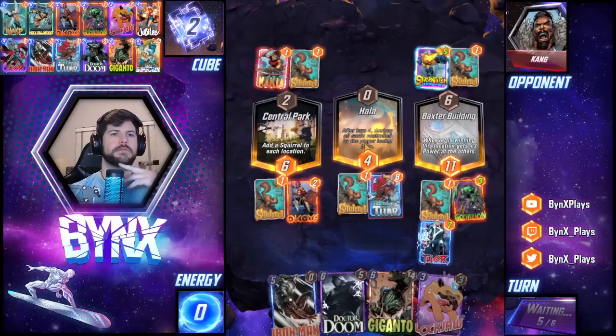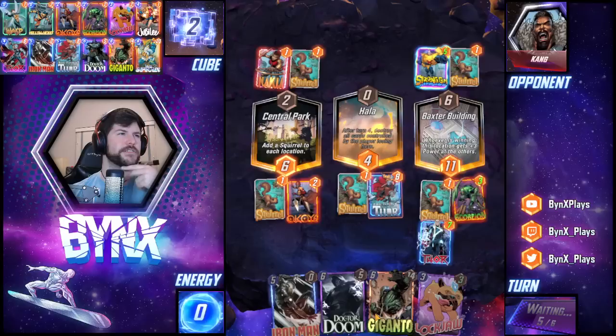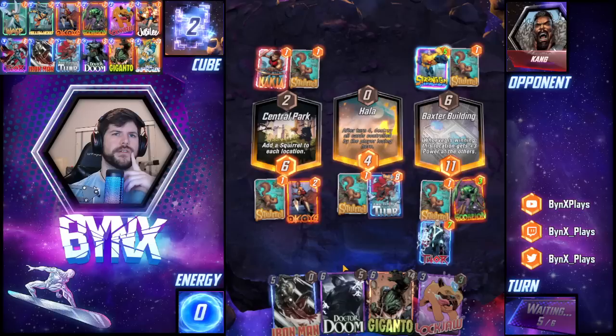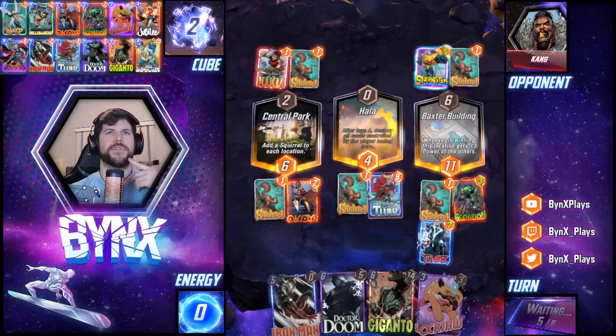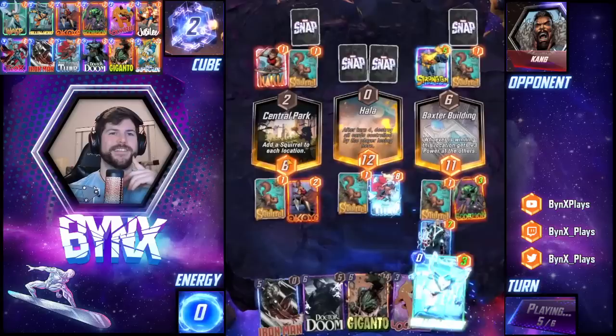Maybe I'll have to think about whether it's better to Lockjaw one of those cards than playing Dr. Doom. I just feel like my opponent's going to have a hard time playing six cards out of his hand, unless he plays a Sarah. He played four cards this turn, so that'll probably make it a bit easier for him. Look at that — the five energy, draw three. Eight power. Pretty fun. Got my Squirrel out of it, very nice.